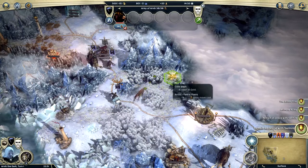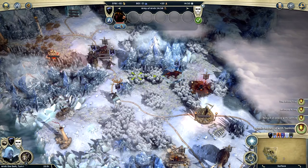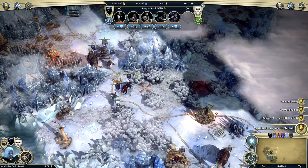We're going to summon the Hellhound here, and we're going to grab some gold. We found a guy — what do you got? An army of three. I don't know if I should take him on with just my Hellhound, so we're going to come back.